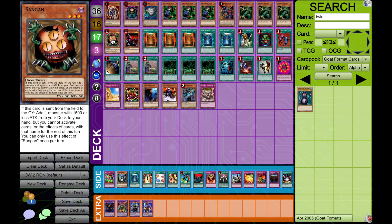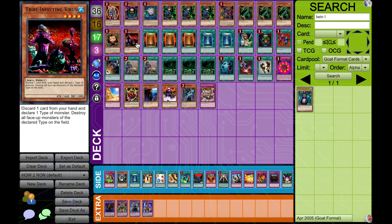We've got Sandgan as well — this one is a no-brainer. We want to get our jars, it quickly gets our jars. And lastly, we have Tribe Infecting Virus, because it is a pretty easy and convenient Lightning Vortex for all intents and purposes, and also a pretty good attacking body.